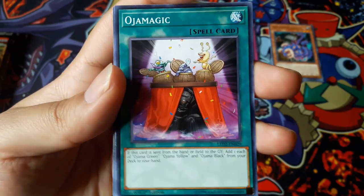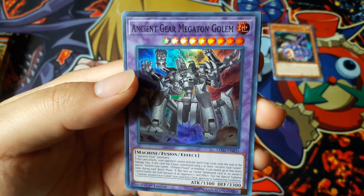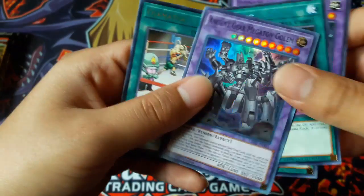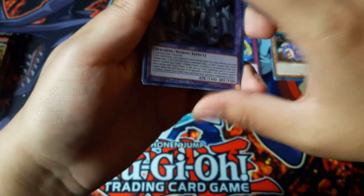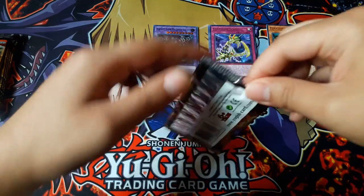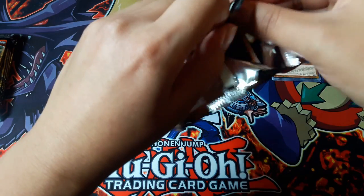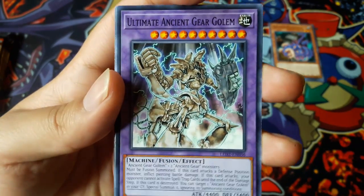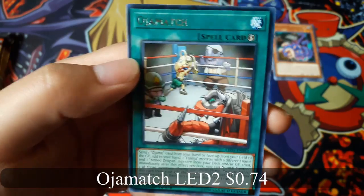Oh nice — Ancient Gear Megaton Golem for a Super Rare! And Oja Match for a Rare. Ultimate Ancient Gear Golem. Hold Your Match for a Rare.